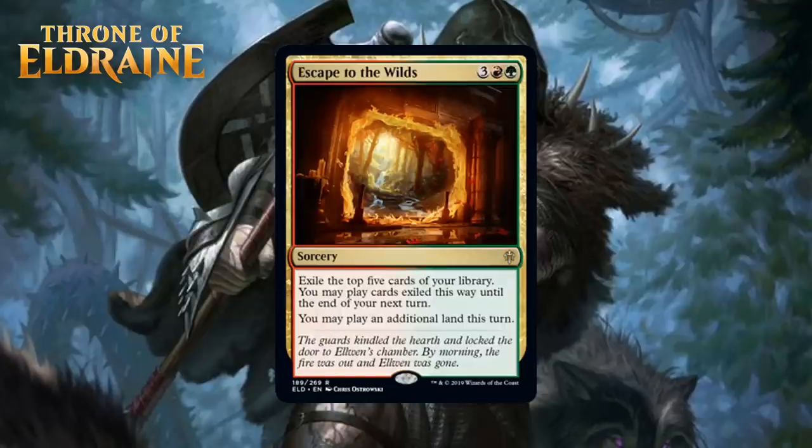Next up, we have Escape to the Wild, which is three generic, a red, and a green for a rare sorcery. It says exile the top five cards of your library. You may play cards exiled this way until the end of your next turn. You may play an additional land this turn. I don't think I like this a lot. Five mana is a lot, and it usually means you aren't going to be casting any of the cards you hit the turn you cast this. Taking a turn off to not impact the board for five mana, and then the payoff is probably casting one to two of the cards you revealed on your next turn — that just seems too clunky to me most of the time. I think it's just a D+.